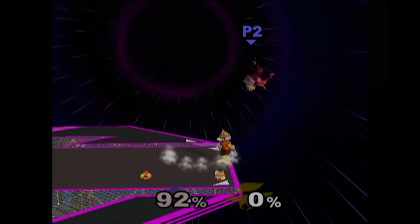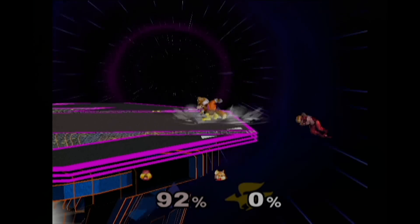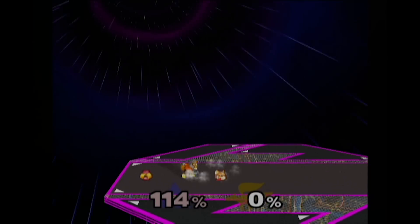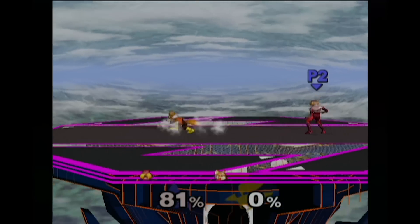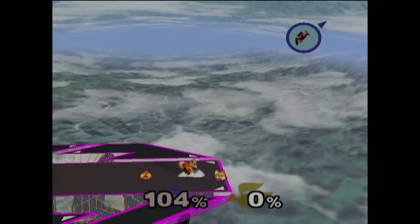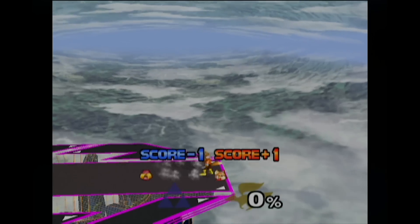The best part about it is once you start conditioning them to DI the Nair, they start DI'ing away so you can't get a combo off the Nair. Then at higher percent, they're still expecting it, so when you do the Upsmash, they can accidentally smash DI away and just die sideways from the Upsmash.